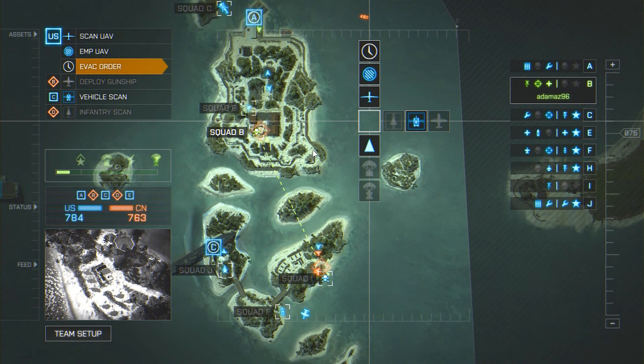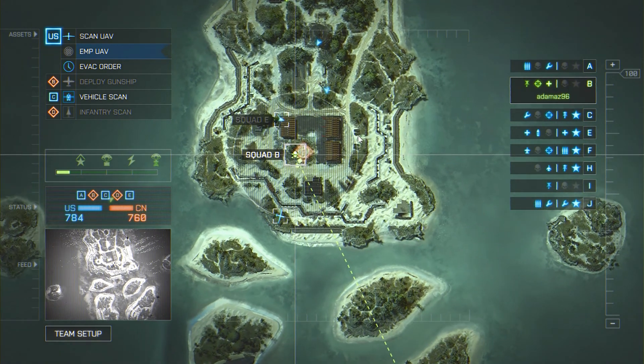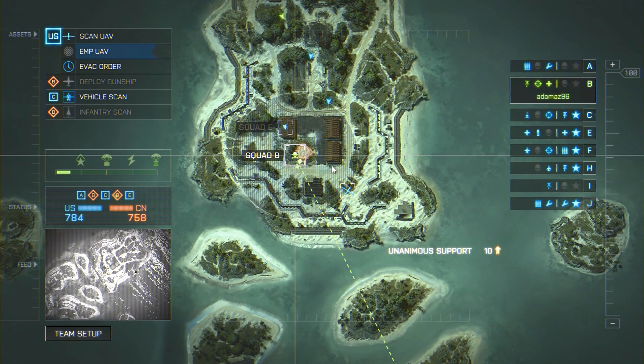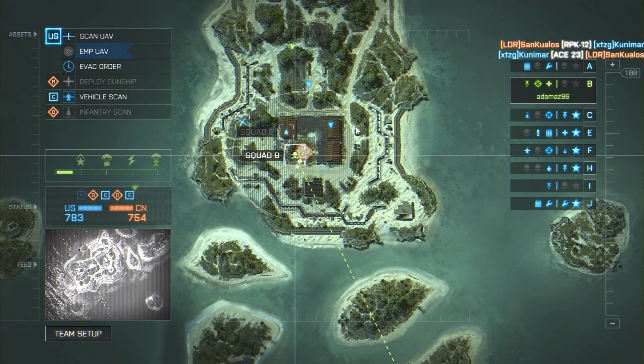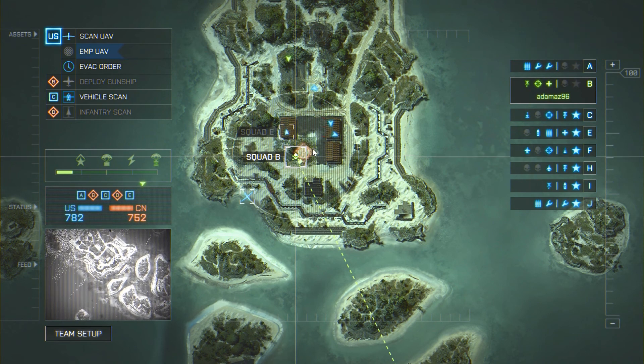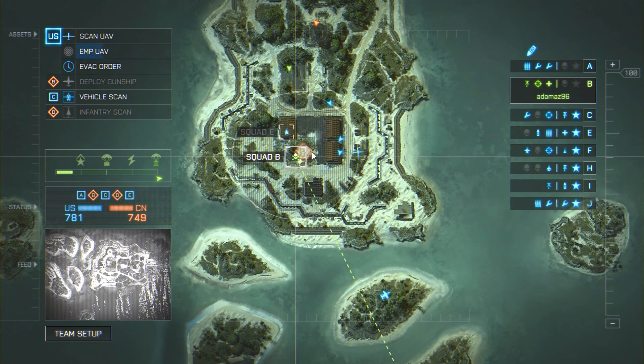Just under that you've got the EMP. EMP basically blocks what the other commander can see — he can now not see in the circle. Also, it will block cruise missiles: if he puts a cruise missile down and you whack an EMP down, it will block it and save your soldiers. It also kills the enemy gunship.